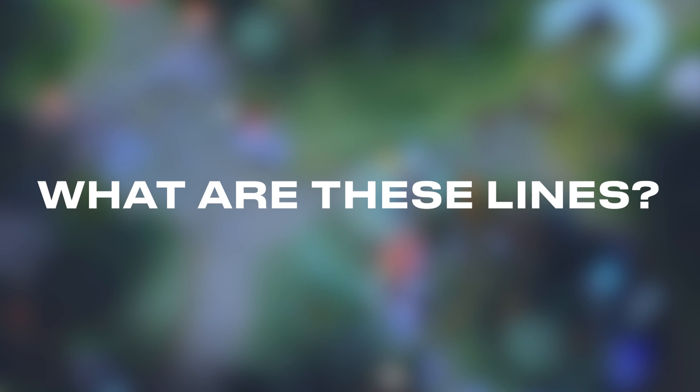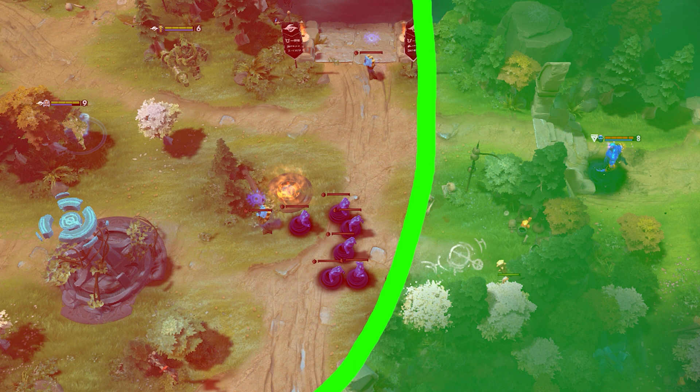Dota has invisible lines everywhere on the map, from the start of you joining the game until the very end where your ancient falls. Did you know this? Well, if not, then welcome to the right video. What these lines do is they represent the map control you have and the zones that you're allowed to play in.